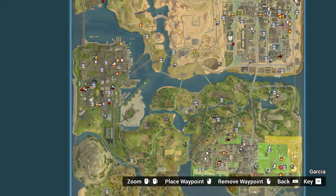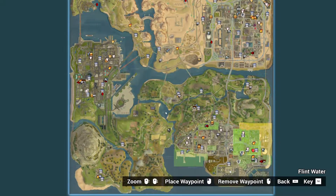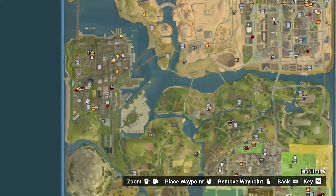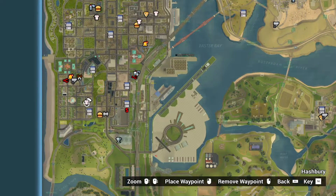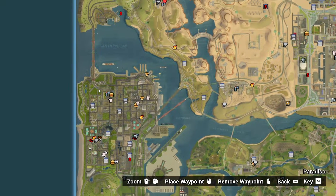Hello! Today I'll be showing you how to find Camper in San Andreas Definitive Edition. Camper has a lot of locations where you can find it. So I'll be using this location here, but there is another location right there.